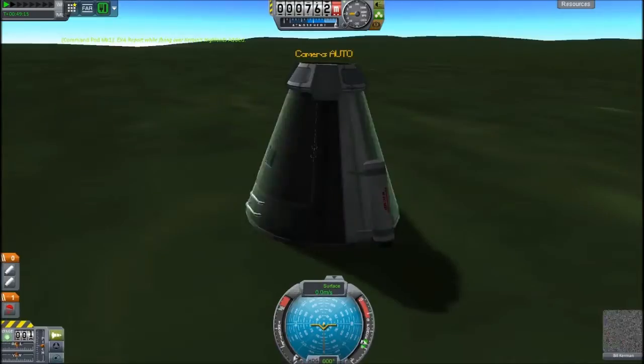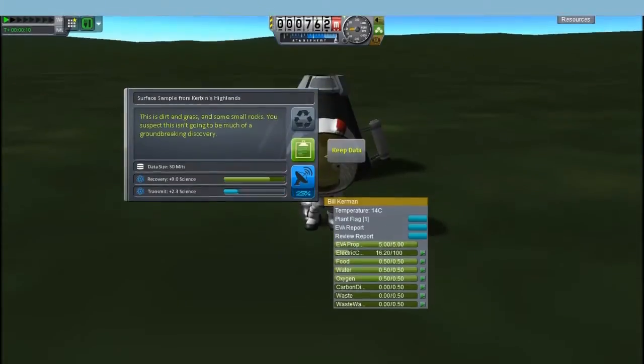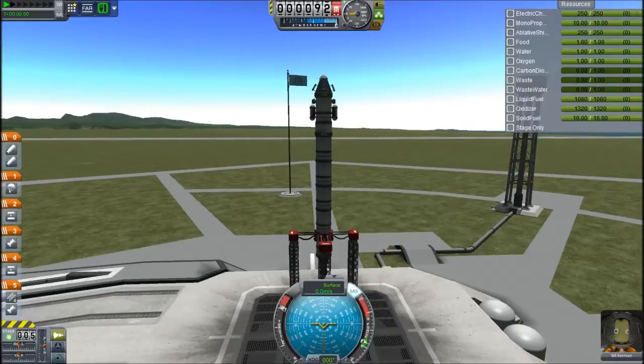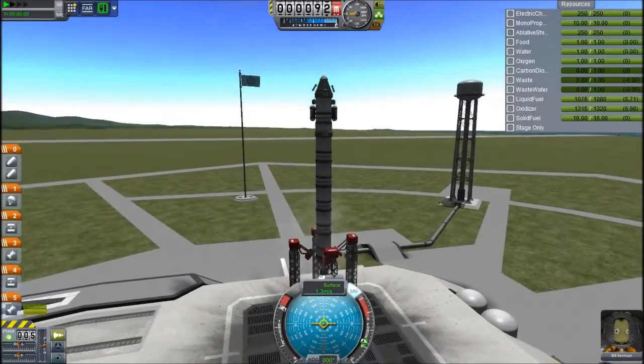We have just landed on the grassland, so we'll take a few reports, grab a surface sample, and then let's do another mission. This one is going to the poles — I hope you like that cross-fade cinematic thing.